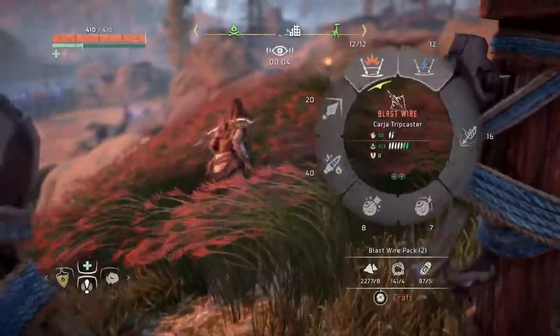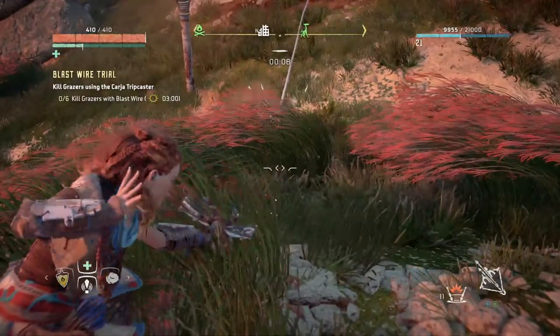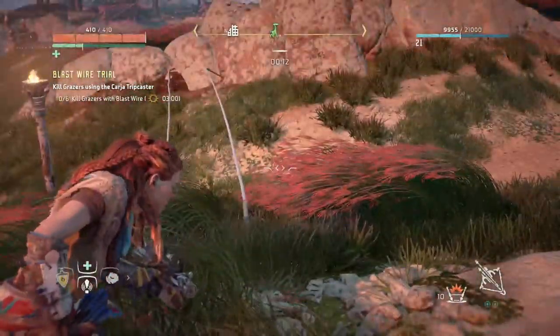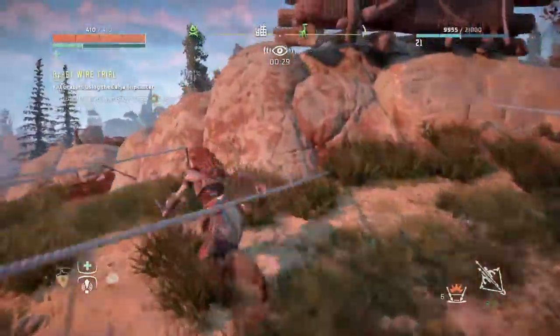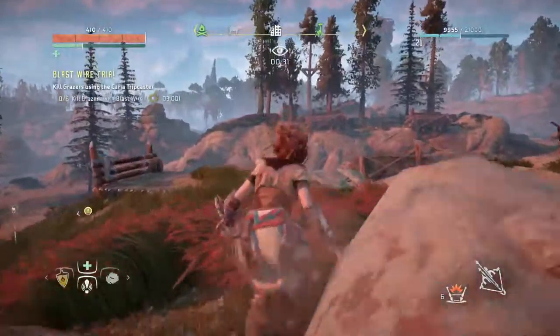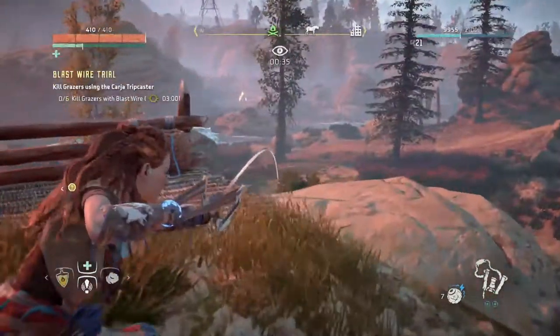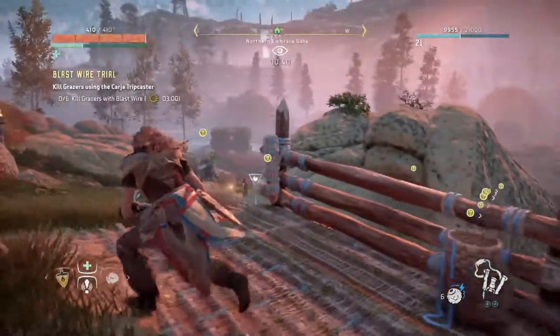The third and final trial is to kill six enemies with the blast wire. You can probably do this with less than six wires, but just to be safe, I set down six anyway. Run over to the other side and shoot a bomb — that will make the grazers run, and then they'll just run into your traps.